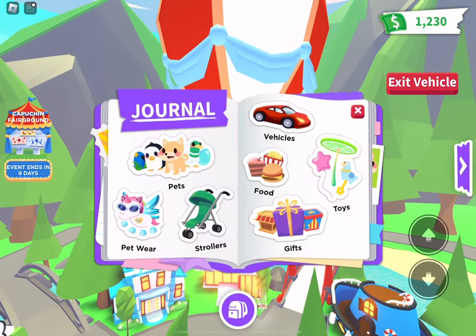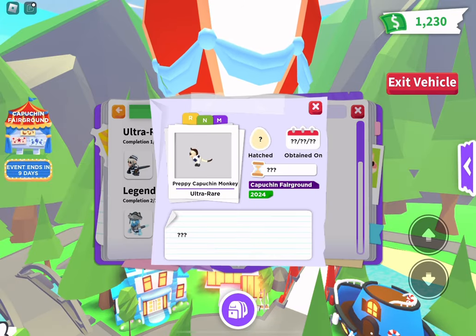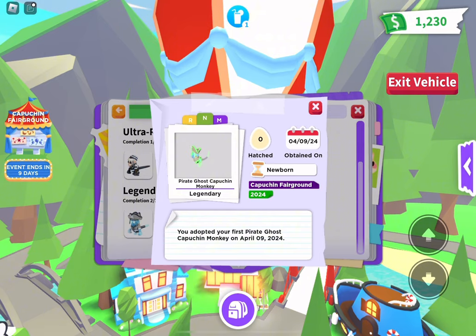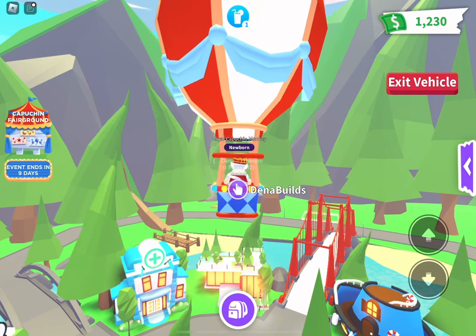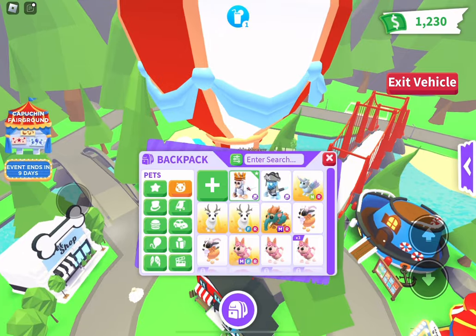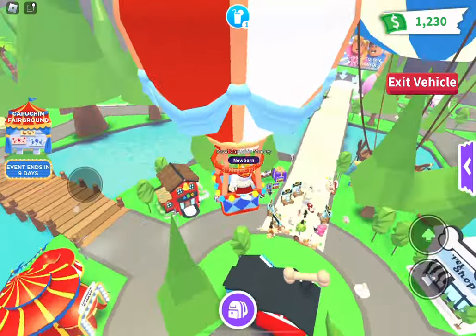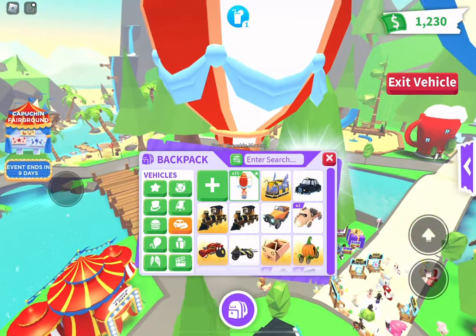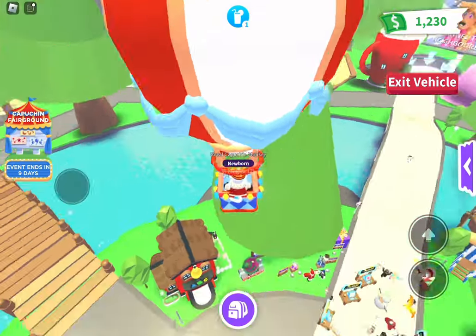I'm getting sidetracked — we still haven't made the preppy one or the tutu one because I have enough for them but haven't made them yet. Oh, lime green — I like it, I love lime green. I don't know what to talk about right now. We got another hot air balloon as we're literally flying in one, so let's keep going around.